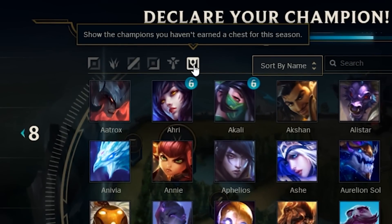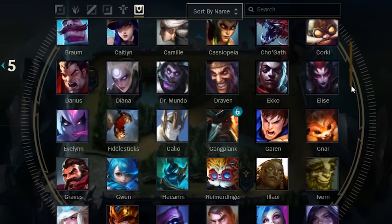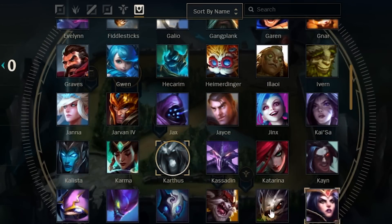Apparently a lot of people didn't know this, but there's a chest tab in the champion select screen that tells you which champions are eligible for you to get a chest still. Sometimes you'll actually be surprised by how many you have left, and it's pretty nice to see them all organized together.